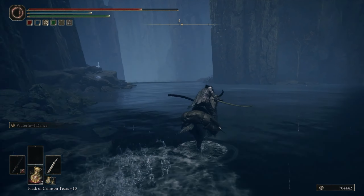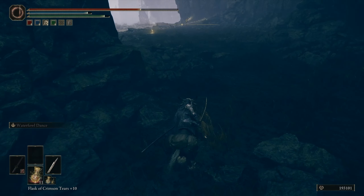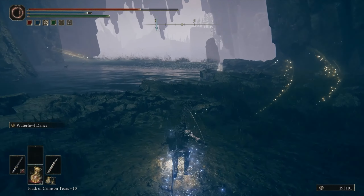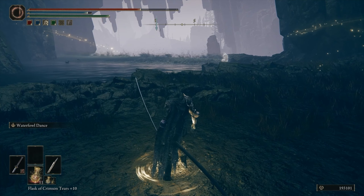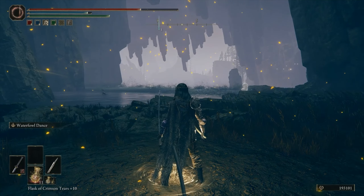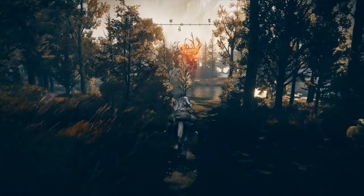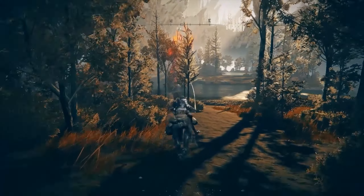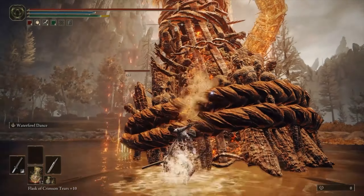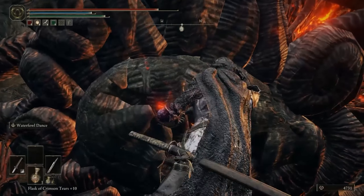Once you pass the Grace and leave the cave, you'll find a waterfall to your left with a series of rock pillars you'll need to jump across to find another waterfall. Follow the path on the left and keep following this stone path until you reach a third waterfall, at which point you will see the Ellac River Downstream Site of Grace. You will need to go across a stone bridge to reach the ground below, where the Furnace Golem — a normal golem — patrols the pond. The arena is quite sizable, but not as big as the open field of Gravesite Plain.